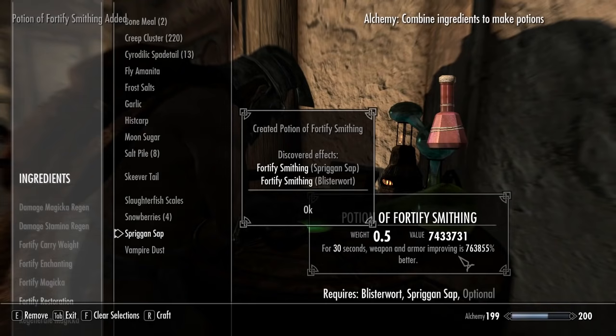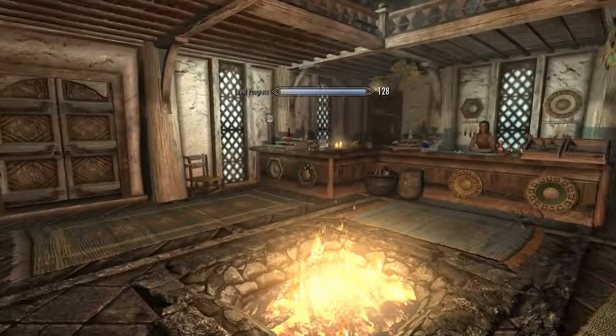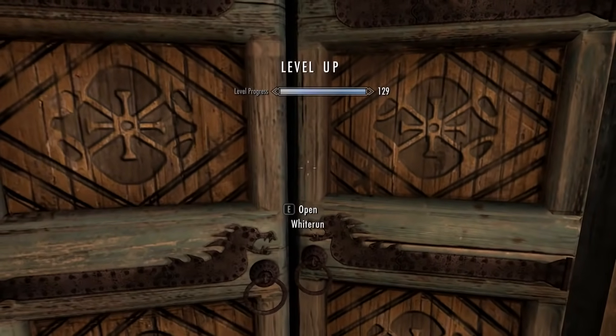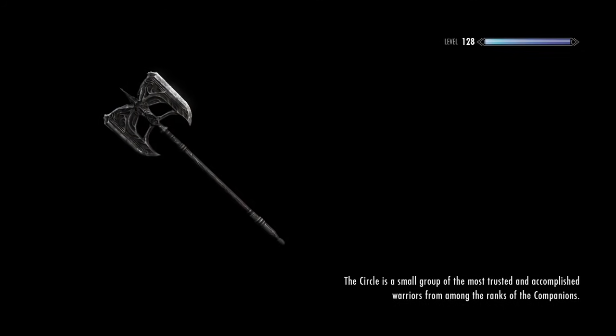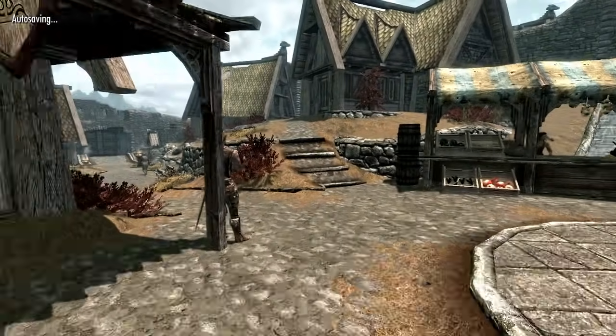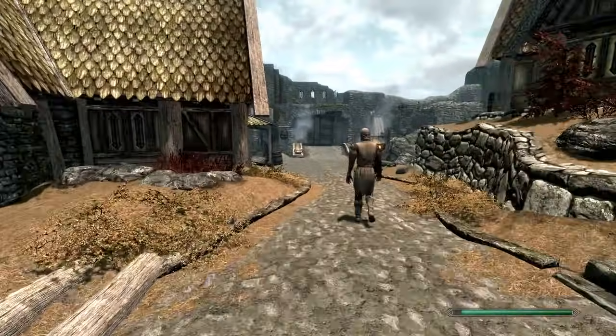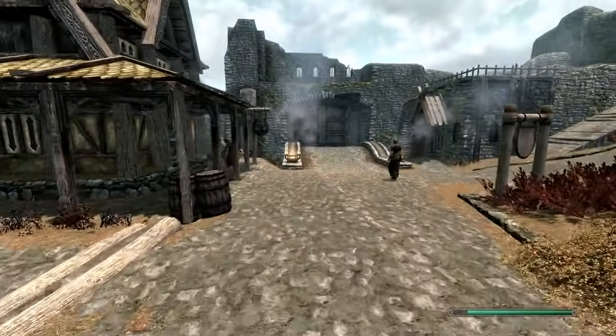Do you see that? Right there — 763,855. Our enchanting went up, our alchemy went up slightly. But that's not the purpose of this video. You can do the same thing with alchemy if you're so inclined to level past level 100 alchemy, which will go very quickly.